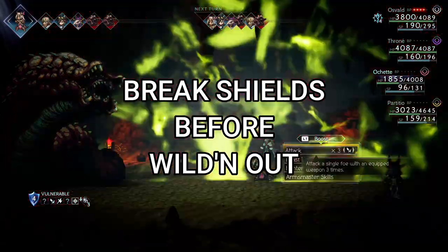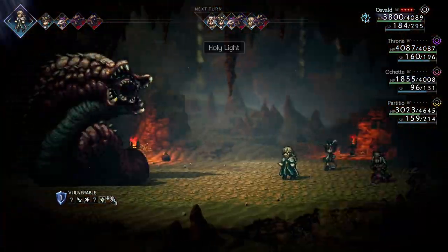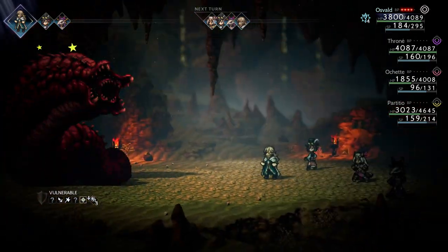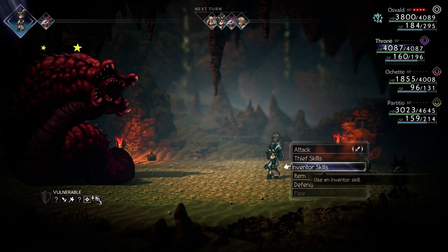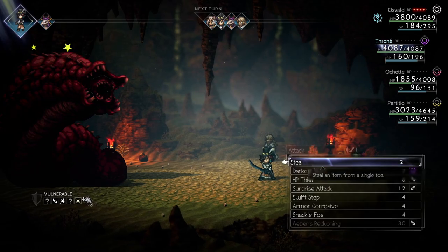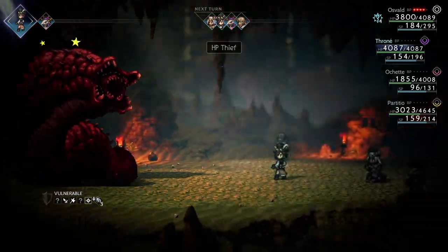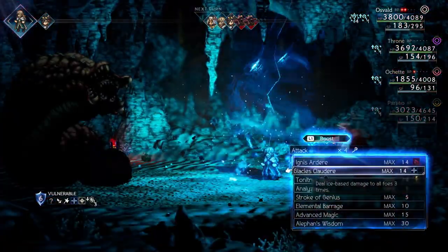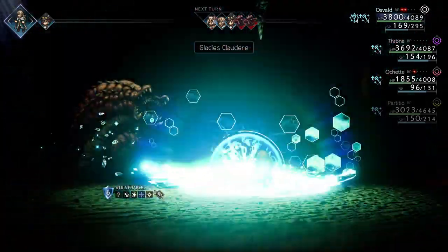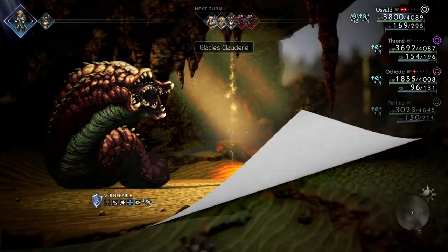Saving your BP to deal the most damage is how you can effectively and quickly take enemies out and make boss battles much less of a hassle. For example, if you have a boss that has 6 shield points until it breaks, you might be tempted to use all of your BP to max out an attack and deal as much damage as possible. But you won't do that much damage if the shield points are still there and the shield has not been broken yet. Take the time to break the shields, then max out your BP and go all out on their weaknesses. Breaking an enemy before trying to deal damage is way more important than brute force — especially when you get to late game bosses, where breaking those shields becomes essential to your survival.